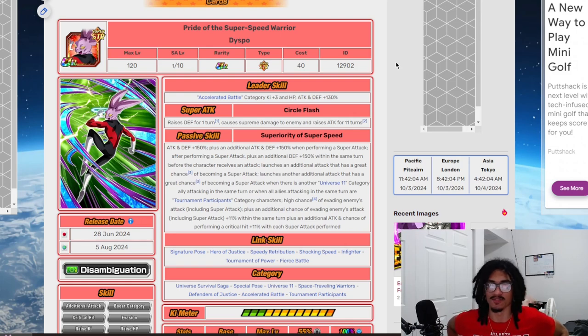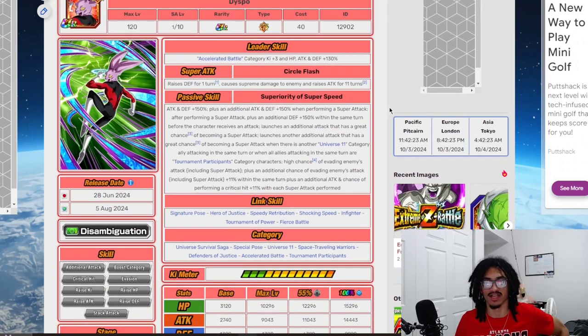Dispo's leader skill is Accelerated Battle 3, giving 30% across the board. His super attack, Circle Flash, gives him 30% defense for one turn while raising his attack by 50% for 11 turns, which is pretty crazy when you really think about it.